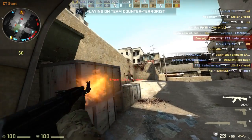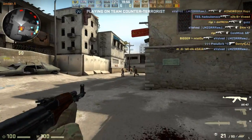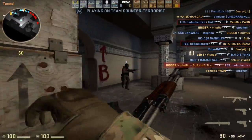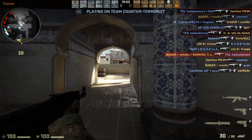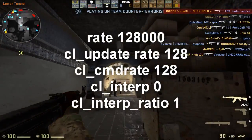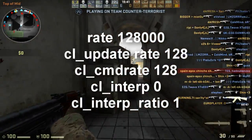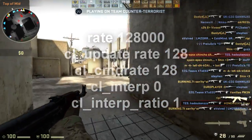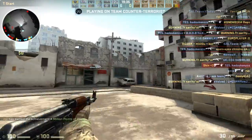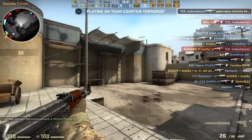I understand a lot of this is a little complicated and it may not make sense to you, but you really don't need to understand it fully. As long as you have the best rates set, that's what matters. In recap: you ideally want your rate set to 128,000, your update rate to 128, your CMD rate to 128, your interp to zero, and your interp ratio to one. These may change slightly depending on your connection, so you may have to lower your rate a little bit, but ideally you won't have to.